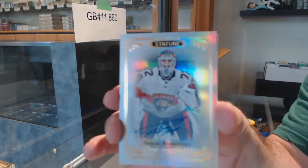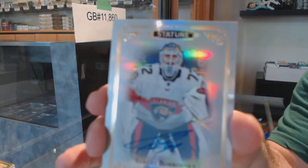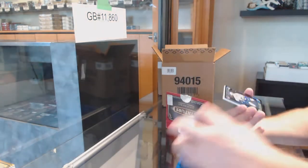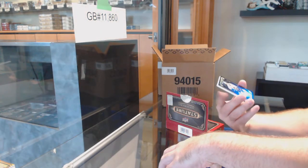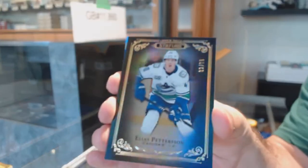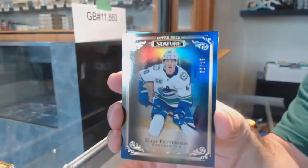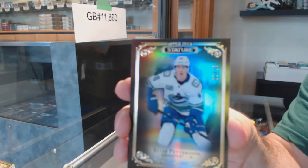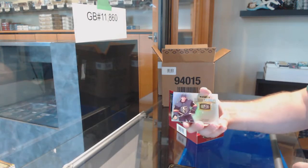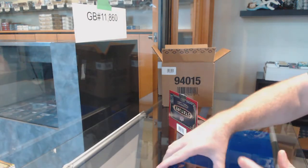For the Panthers, a base auto Sergei Bobrovsky. For the Vancouver Canucks, a black base parallel numbered to 15 of Patterson. Rookie Reliance of Cody Glass for the Knights and a rookie Reliance of Kakko for the Rangers.